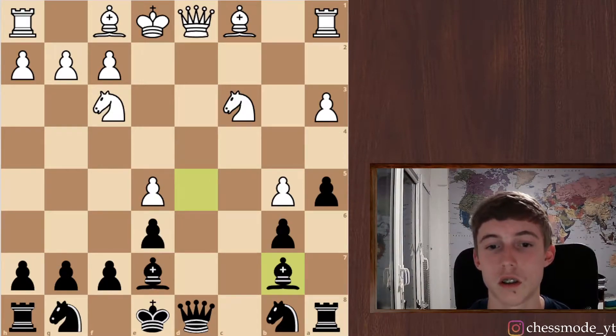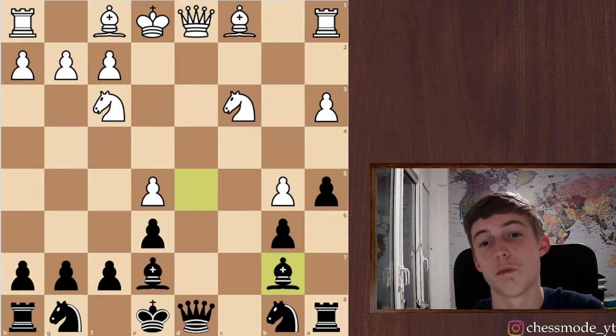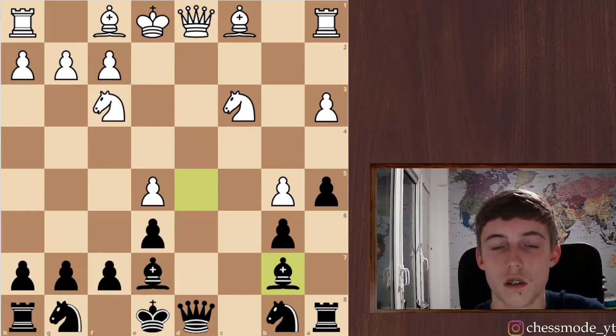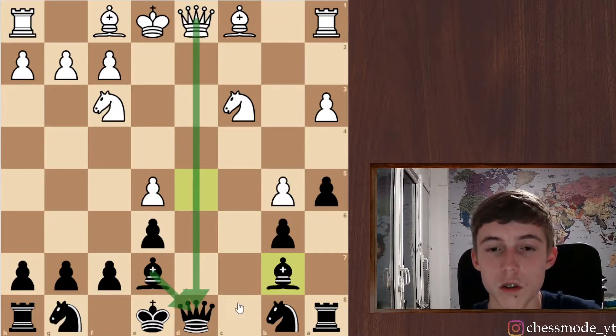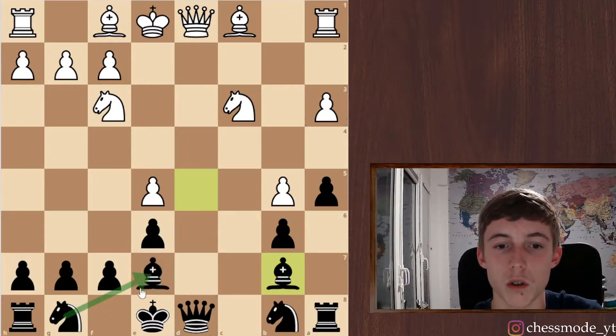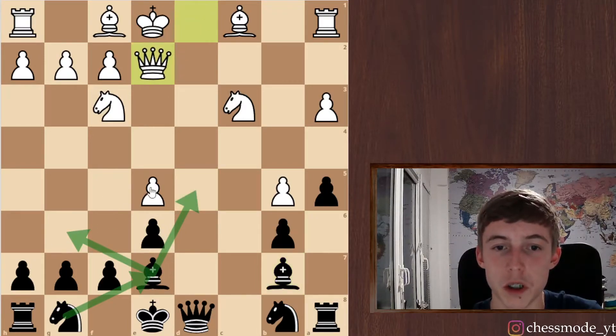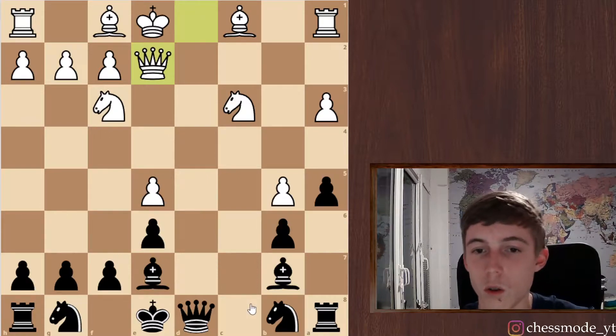I'll definitely check it out after the game on the analysis board to see if I went wrong somewhere. Now he can exchange queens if he wants, but I think that's fine for me — I can just go here and here, or just bishop here trying to put pressure. The knight could also come to the nice d5 square. He avoids the queen trade.